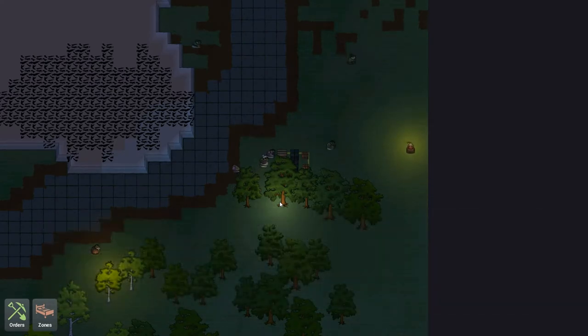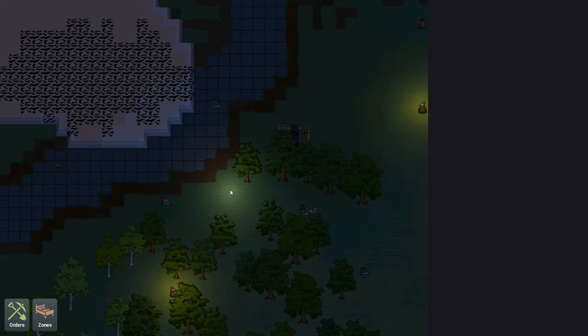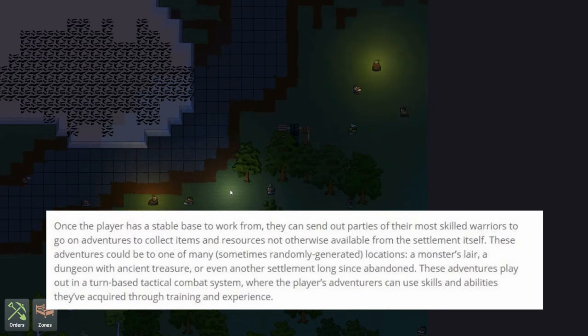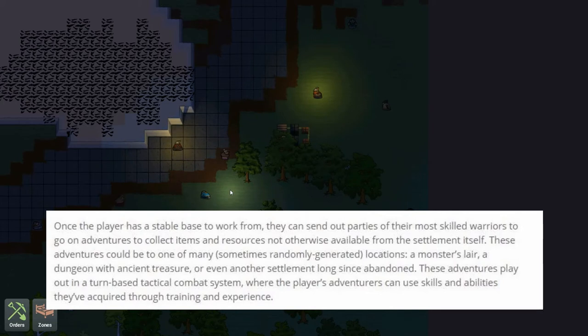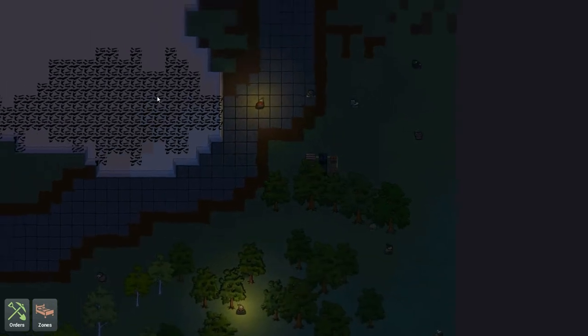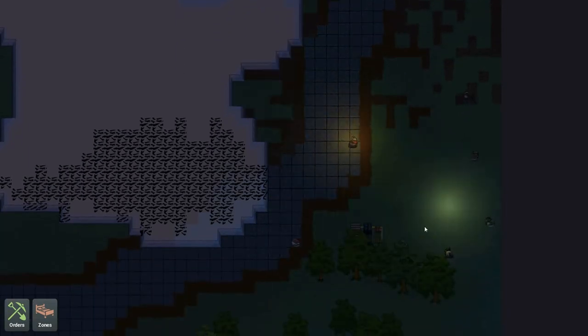This plays out in real time as orders are carried out, with the player reacting to disasters natural or otherwise. We've got a day-night cycle going - looking over at the screen now I can see we're going into the night cycle. There are seasons too - after a while these trees will start changing colors as we get to autumn. It's a pretty game. Once the player has a stable base, they can send out parties of their most skilled warriors to go on adventures to collect items and resources not otherwise available from the settlement itself.